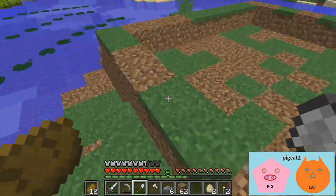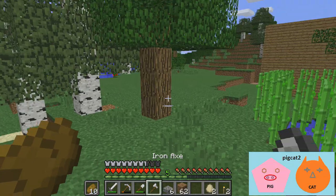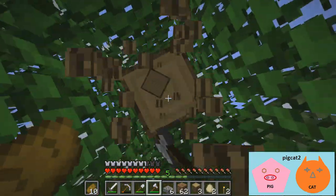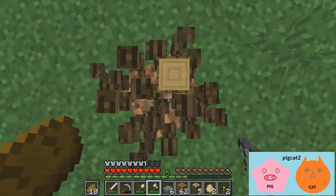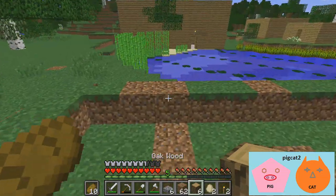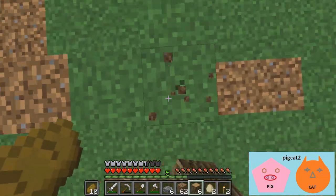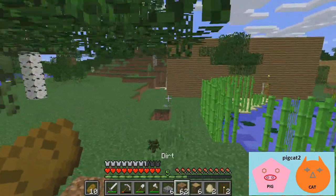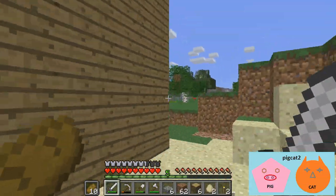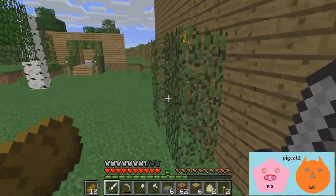And maybe a pickaxe, some boots, and some helmets. I'm thinking that maybe we could build some out of wood because then it wouldn't be this boring oak wooden planks texture. We could have different wood types. I have a good idea — we can make this an exact square and base it on the Minecraft chest design.